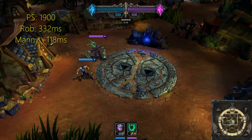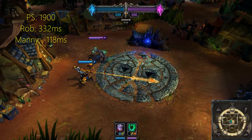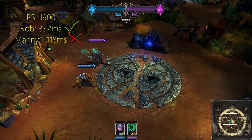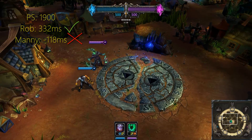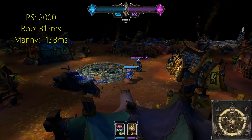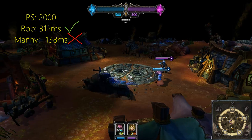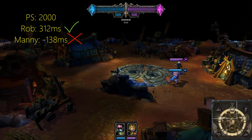If we go to faster skillshots like Varus, who has a projectile speed of 1900, this gives Rob 332 milliseconds, and Manny even less time — minus 118 milliseconds — making it essentially impossible for Manny to dodge if Varus aims right at the middle. Going to someone like Ezreal or Mundo, who have one of the fastest skillshots in the game with a projectile speed of 2000, Manny's at minus 138 milliseconds, meaning he will never dodge it if they aim exactly at where the enemy is.